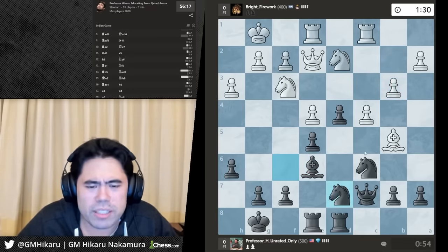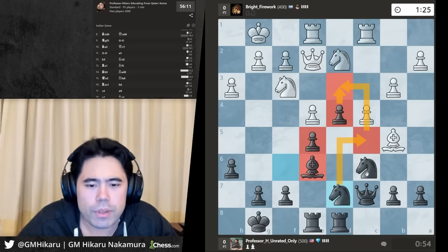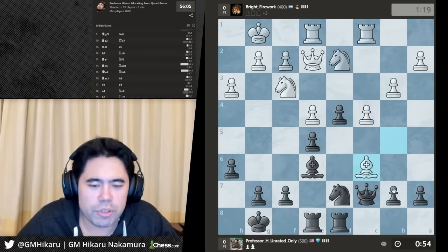He gets b3. I'm gonna go knight d7 to try to build a bastion with knight c5, then push d3. We'll go from there.